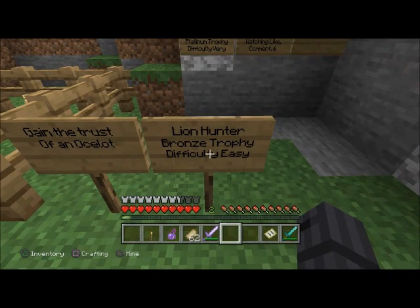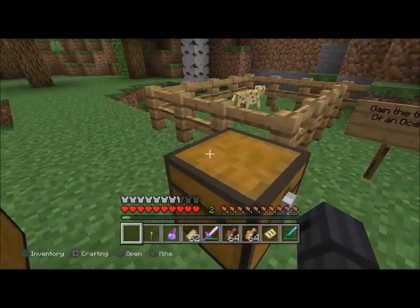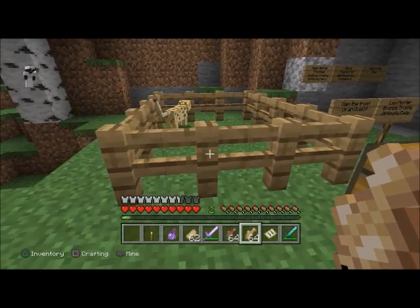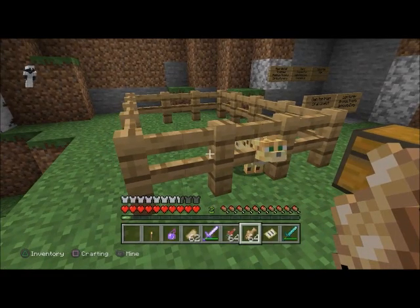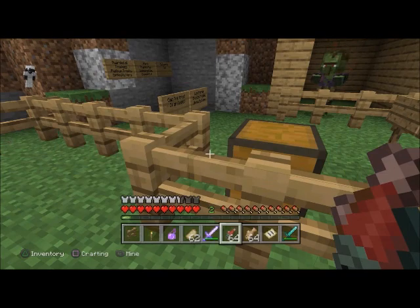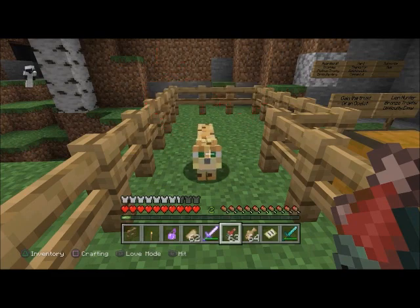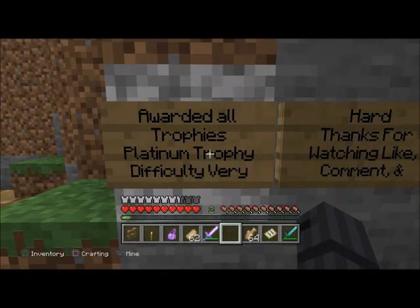'Lion Hunter' — bronze trophy, difficulty easy. Gain the trust of an ocelot. You can't tame ocelots anymore to make a cat, but you can still be friendly with ocelots. Go up to it and wait — crouch down, don't look directly at it, let it calm down a little bit and kind of walk up to you like that. That's how you get it in this modern update.